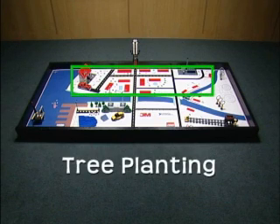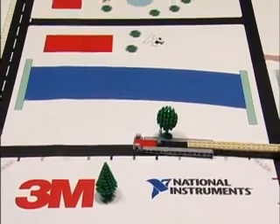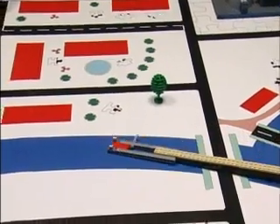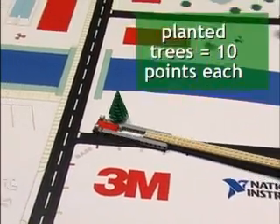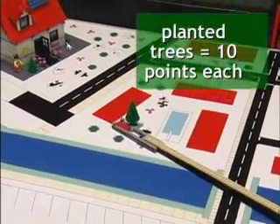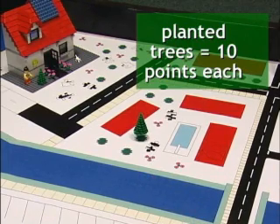Tree planting mission: move trees to any area north of the main river. Trees must be upright; pieces may be connected or attached to the trees. Planted trees are worth 10 points each. Trees moved to the power plant area could score as fuel but do not score as planted.